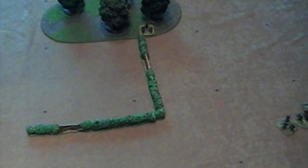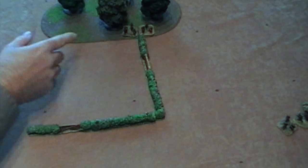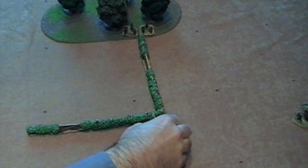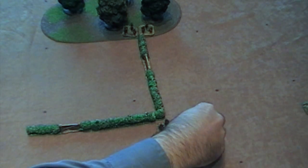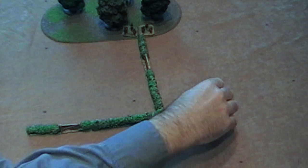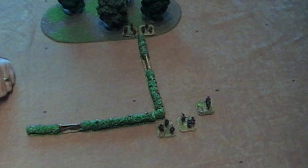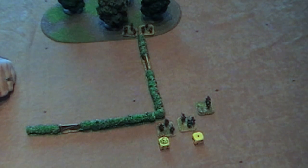These two British bases — rifle bases — are in the wood. The Germans are in this square with a rifle base, a rifle base, and a German MG 42. They can do one point of shooting: one dice per rifle base and two dice for the machine gun base.